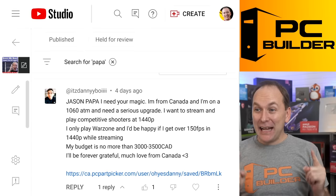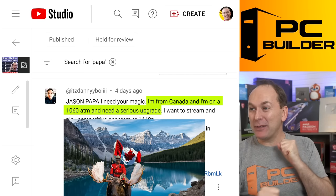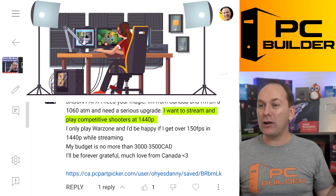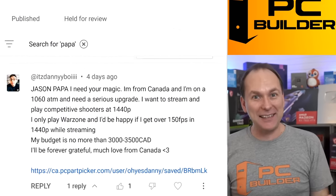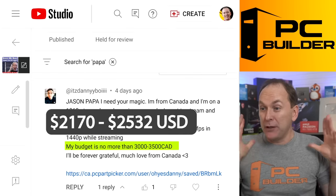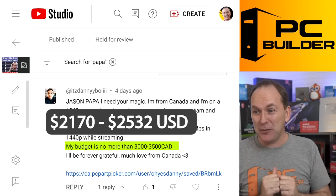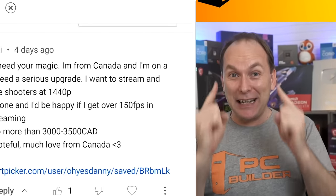All right, we've got It's Danny Boy. Jason Papa, I need your magic. Papa was what I called my grandfather — he was Italian. I'm from Canada and I'm on a GTX 1060 at the moment. I need a serious upgrade. I want to stream and play competitive shooters at 1440p — really just Warzone — and I'd be happy if I get 150 FPS at 1440p while streaming. The budget's no more than $3,000 to $3,500 Canadian, that's like $2,500-ish USD. Much love, Canada — land of maple syrup and mooses.